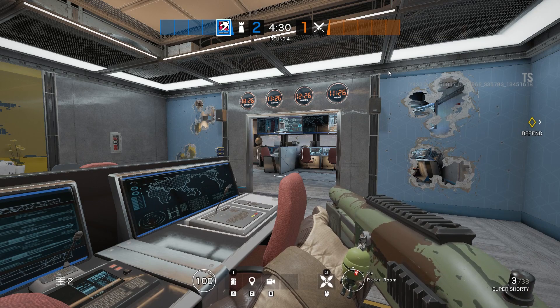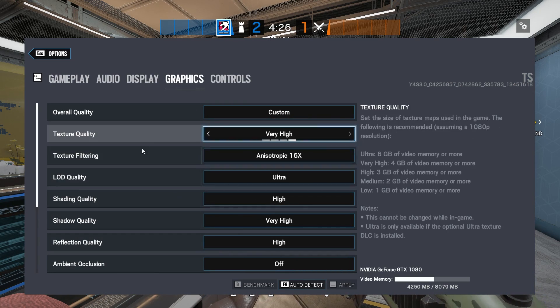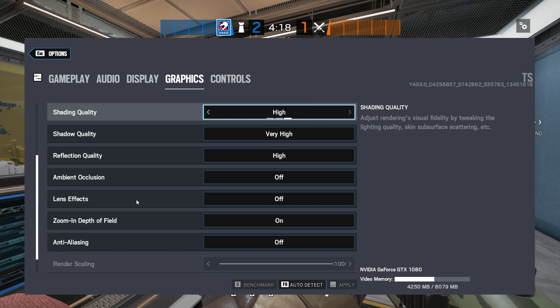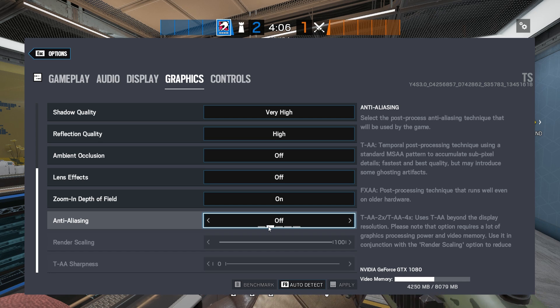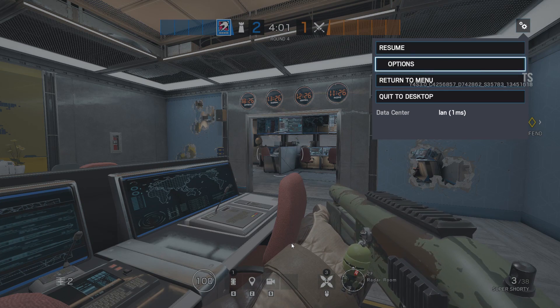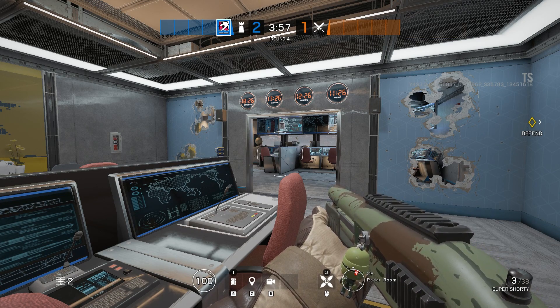So we'll start off with my Rainbow Six Siege settings. Console players might be interested in this too, because it might come to the next gen of consoles — it was originally actually an AMD feature before Nvidia decided to go with it. Anti-aliasing is currently off just to make it as sharp as possible. You might play with FXAA or TAA, but we're going off just so it's as sharp as possible to start with. This is as sharp as Rainbow Six Siege can get without the ultra texture pack, and we're actually in the test server.